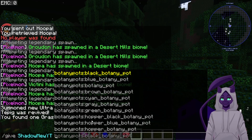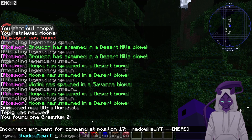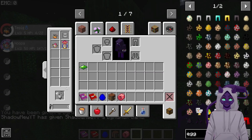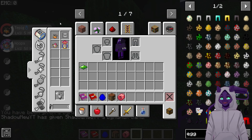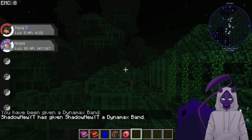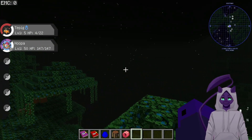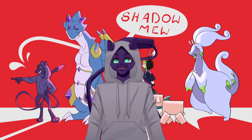You can also just give yourself the Dynamax Band via command — I know that is a way to do it. You just type in 'dynamax band' and it gives it to you, so now I have the Dynamax Band. If you want to do it that way, I don't blame you, but that's not how it was meant to be played. If you just want to do it legitimately with your friends or roleplay, it's not that hard — it's pretty simple.